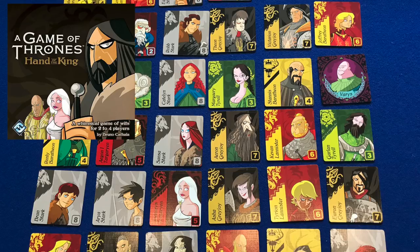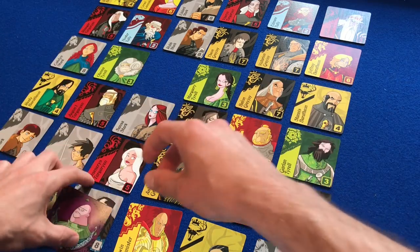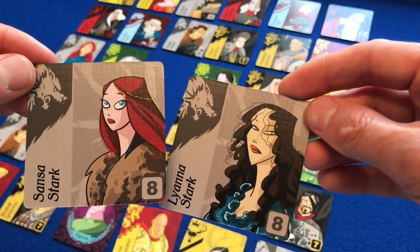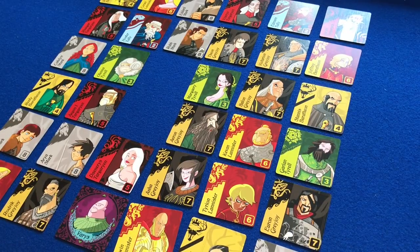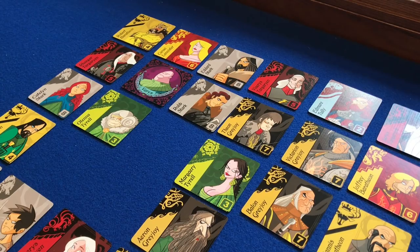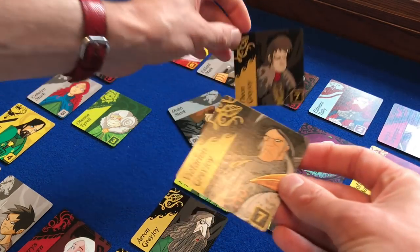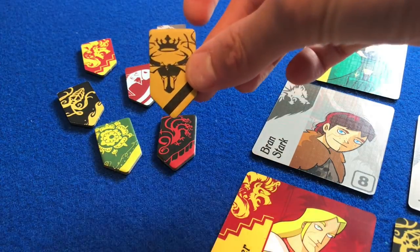Another example of positional drafting is Bruno Cathala's Hand of the King. A 6x6 grid represents characters from Game of Thrones. On a player's turn, they move Varys in a straight line — left, right, up, or down — and collect the card they land on, plus any others belonging to the same family. As soon as a player has more members of a family than anyone else (or ties for the most), they claim that family's banner. The player with the most banners at game end wins.